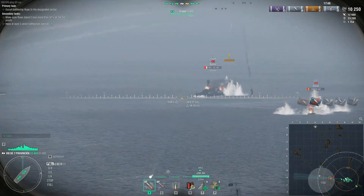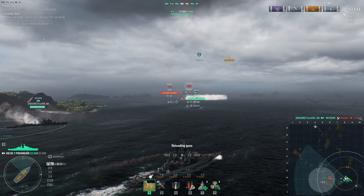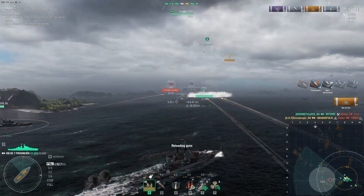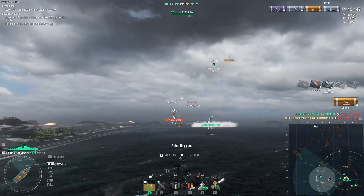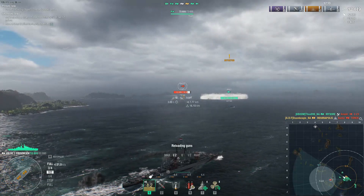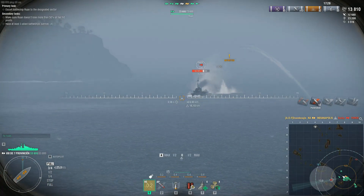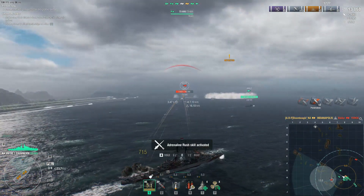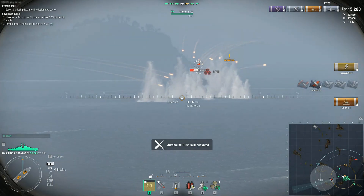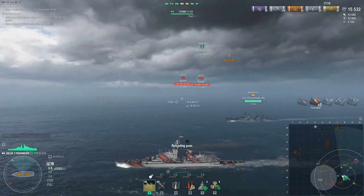Looking at our team lineup, there are seven of us: one aircraft carrier, one battleship, four cruisers, and a destroyer. Note that Wargaming may change some things before this operation hits live servers, but this is what Operation Hermes looks like. We start off with an enemy force pushing from the H line toward us, and another opposing force coming down from behind the island on the nine line.